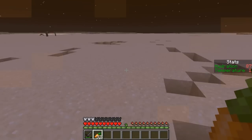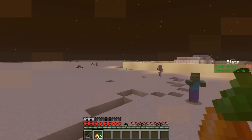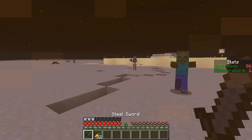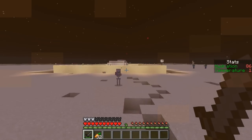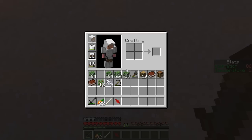Wait a minute. Let me check my inventory. What? The Illudium Q36 explosive space modulator? That creature stole the space modulator. Give me back my space modulator, sir. Thank you.